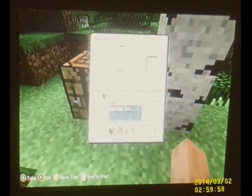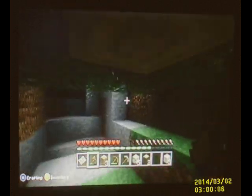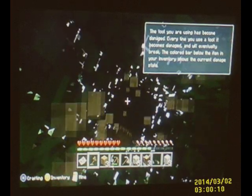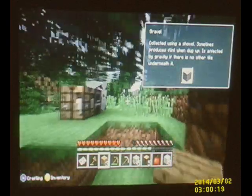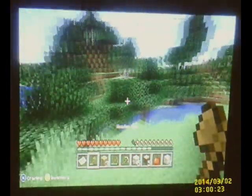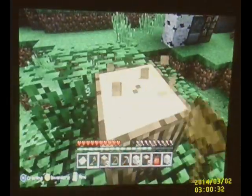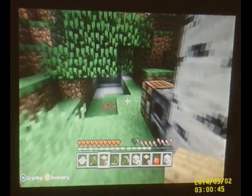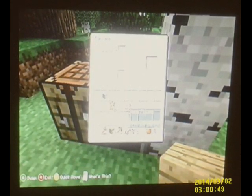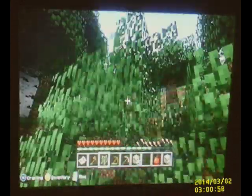I already know how to use this. We don't have anything to cook right now, but I can at least put it down. Let's travel around this tree. Trying to keep an eye on my camera. We're going to make some charcoal so we can make some torches so we can see. I don't see any coal though, so we're just going to chop down some trees. It should be very easy since we have an axe.